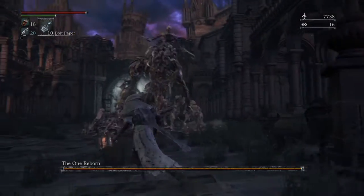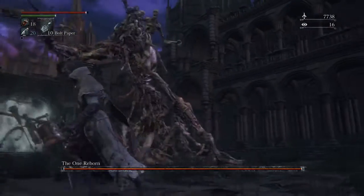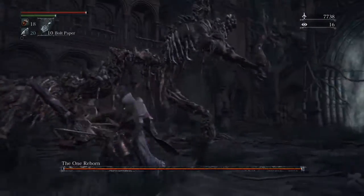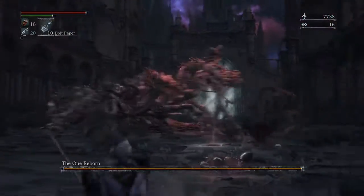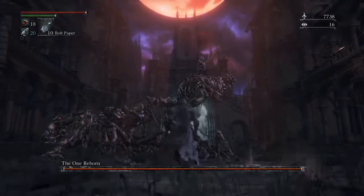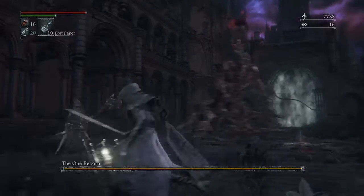Now we're on the boss proper and he's got several attacks. The first one: he tends to thrash about with every limb on his body — this generally tends to happen if you're close to the boss. He's also got the Nova attack; he only tends to cast that when you're close to him, but not always as you've just seen.